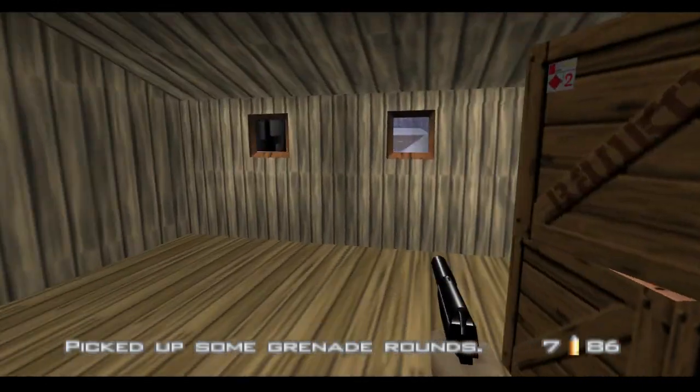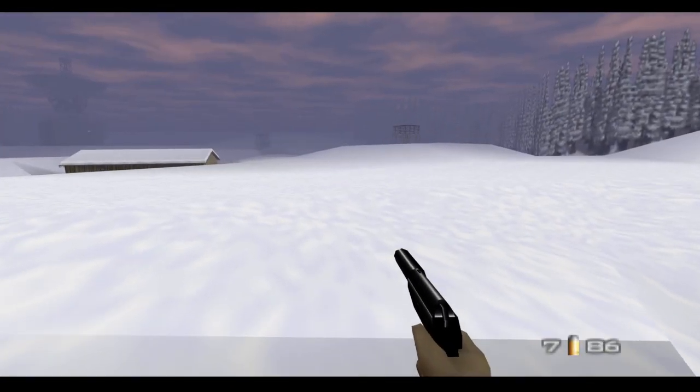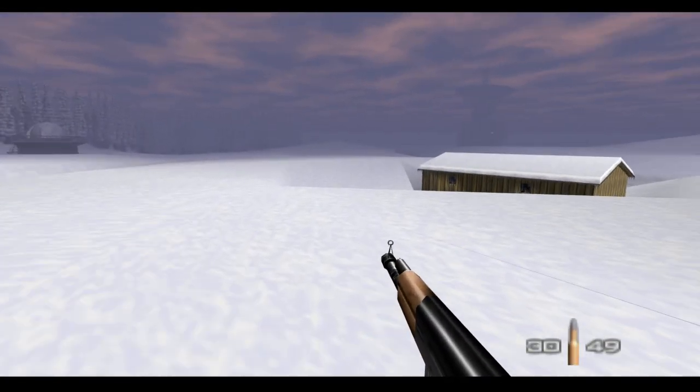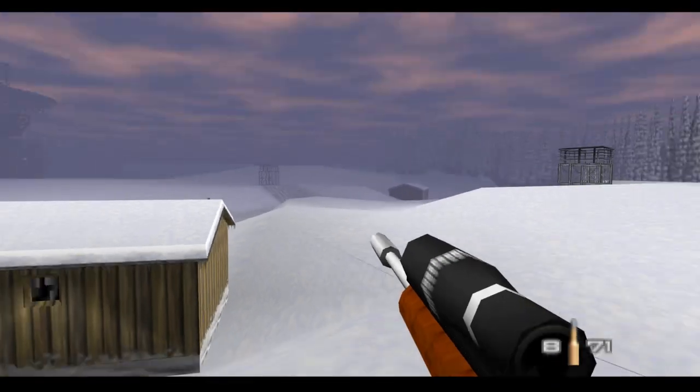All right, that area's clear. Let's check what's inside this little house here — there's some ammo, grenade rounds. Now the key I'm looking for is obtained from a specific enemy and it should be in that cabin over there on the right side.